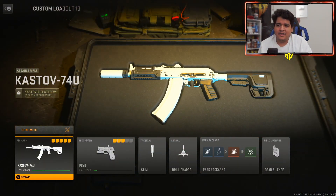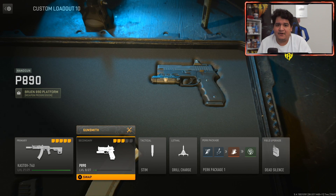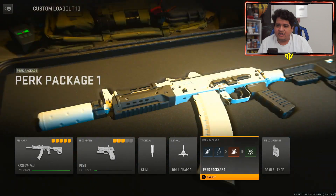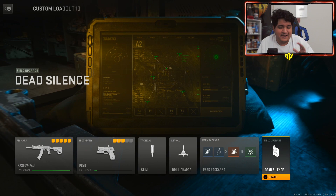Here's my general loadout in case you guys are wondering. I have the P890 as my pistol secondary — no attachments really matter on this gun because it's a two-shot. Tactical is the stim, lethal is the drill charge. Perk package one with Scavenger and Tracker, Fast Hands, and Ghost. Our field upgrade is Dead Silence so we can have those silent footsteps.